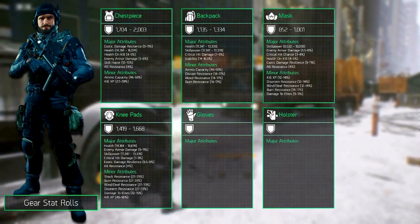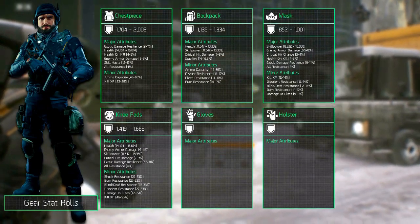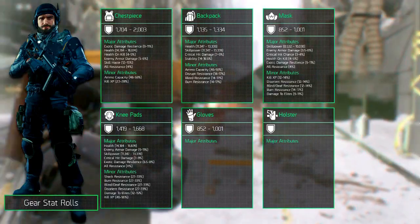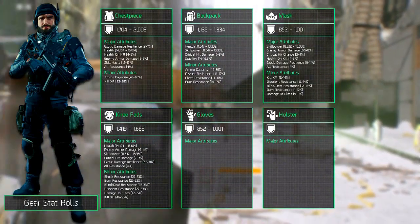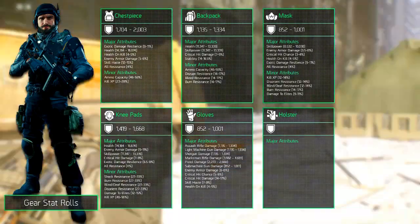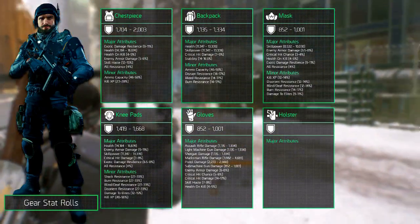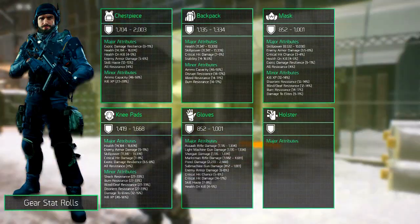Next up are the gloves, which are actually one of the more interesting gear pieces. Their armor is similar to that of the mask, between 852 and 1001. They can roll three major attributes, which is great. A pretty good pick is assault rifle damage, and light machine gun damage has a similar roll. Shotgun damage as well.